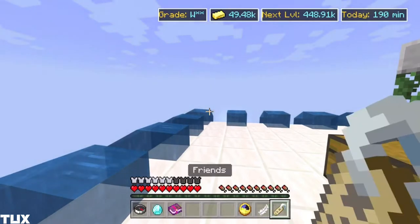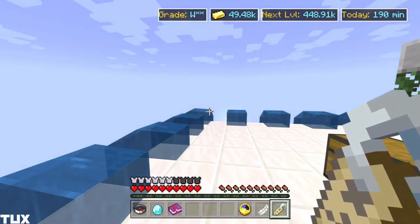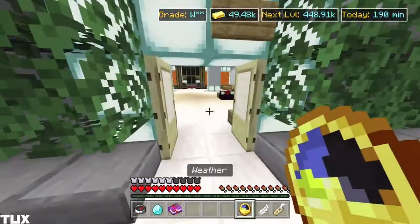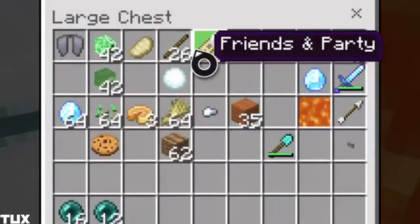Next on the list we have a clock, an elytra toy, and a name tag. This is my friend's tab I realize, but when I looked at my inventory I didn't have a name tag in my chest. This is just all stuff you get together, but yeah, I do have name tags.